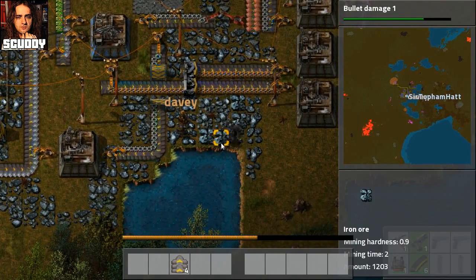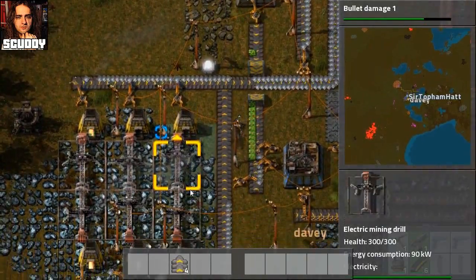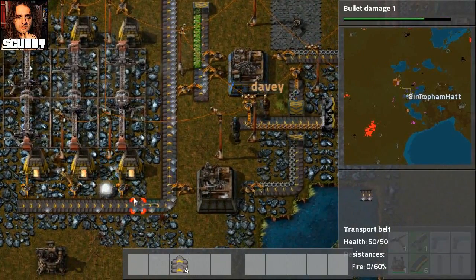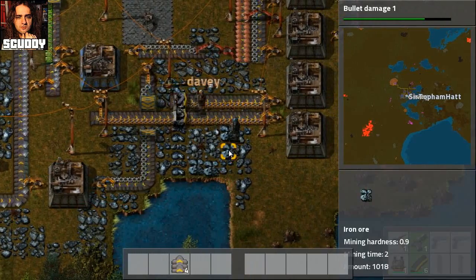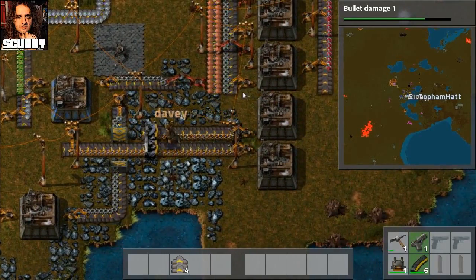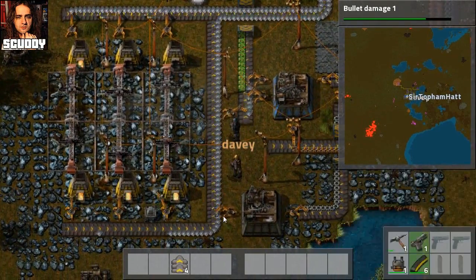If the conveyor belts come on this side, it might pick up both ingredients from each belt. Do we have space for a machine to make conveyor belts here? It's already making conveyor belts - this machine here is making conveyor belts.